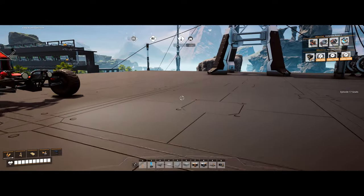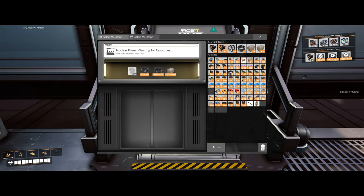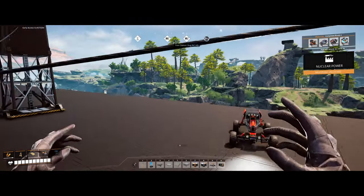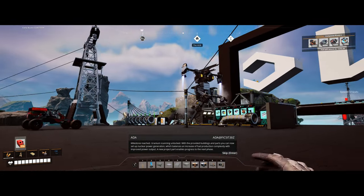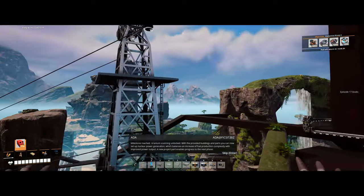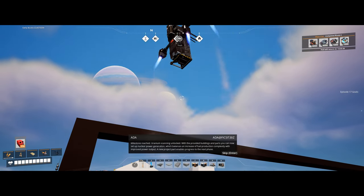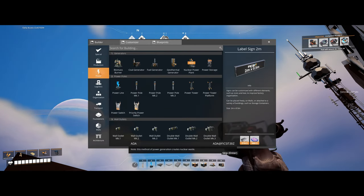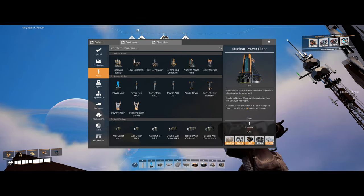Stopping back in — I haven't really done anything. Still thinking of doing a battery factory here. We did hand-hammer some supercomputers to get some extras, and we're going to get this first tier 8 milestone done. Milestone reached — uranium scanning unlocked. With the provided buildings and parts, you can now set up nuclear power generation, which balances an increase of fuel production complexity. I'm not ready to deal with you. A new project part enables progress to the next phase. Note: this method of power generation creates nuclear waste. Interesting.